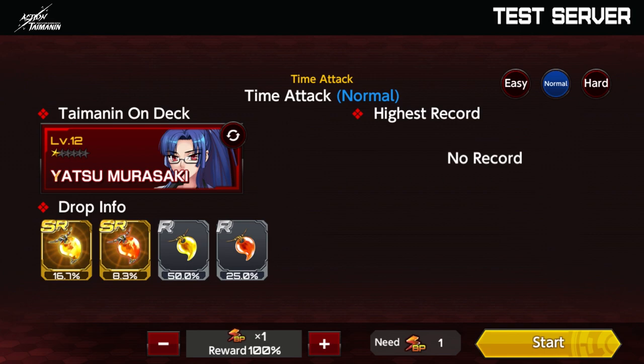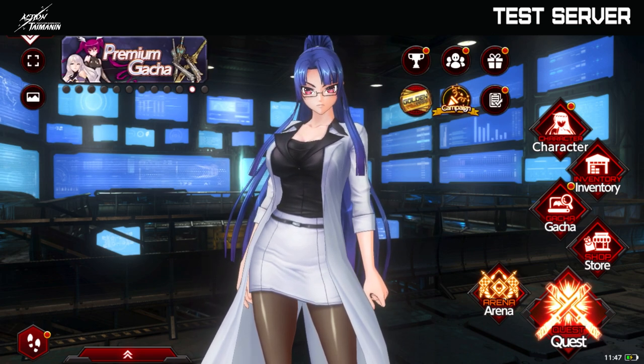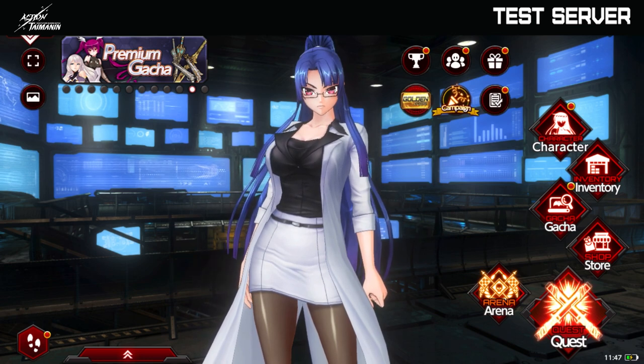As you can see here, the SR Magatama has a 16.7% drop rate. I hope this was useful to you. If you like this video, please give it a thumbs up and subscribe to our channel for more content like this.